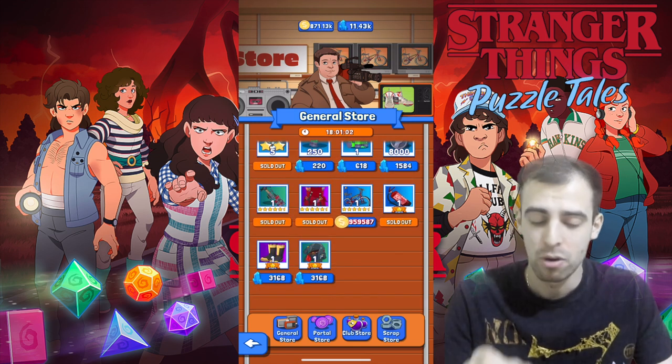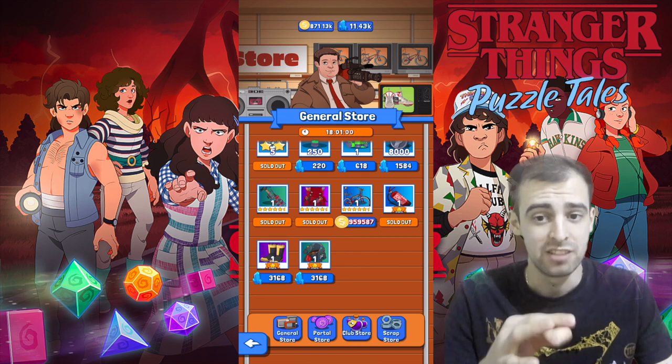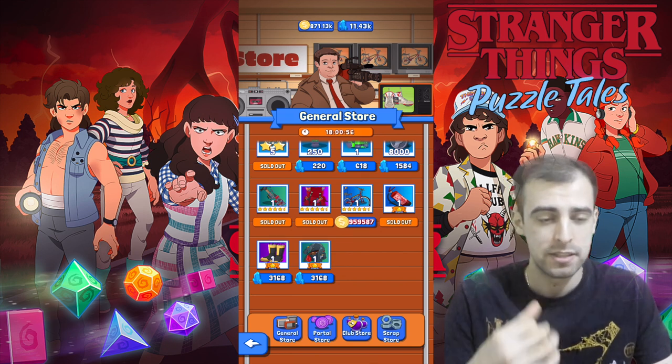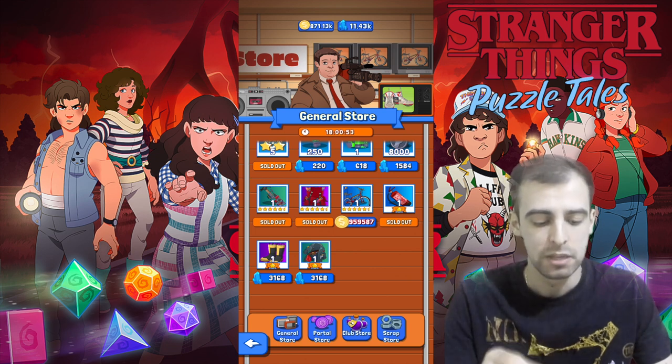The best way to get 6-star gear is from the General Store. This refreshes daily and gives you different gear every day. This is the best way to spend diamonds in the game in my opinion — this is the gear you want to be getting.